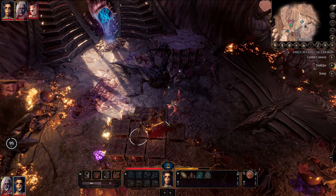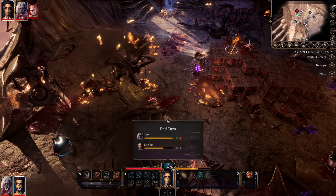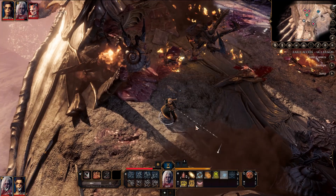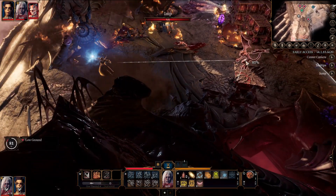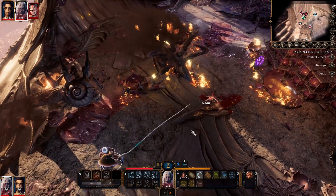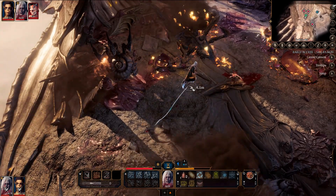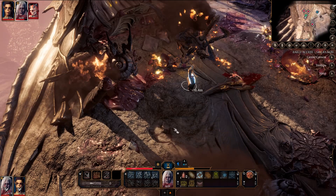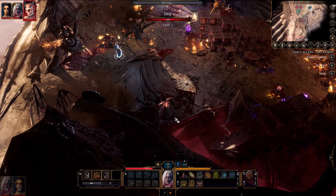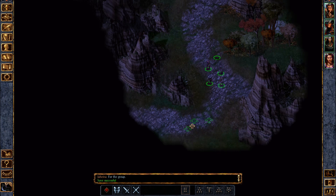We could obviously spend all week talking about every RPG that has influenced Baldur's Gate 3, but I think the three most important ones to focus on are: the original Baldur's Gate games (BG1 and BG2), Dungeons & Dragons the classic tabletop RPG, and — this one might surprise you — Divinity: Original Sin 1 and 2.